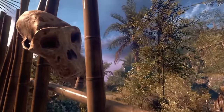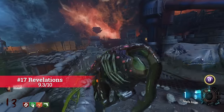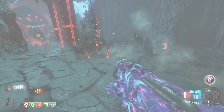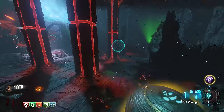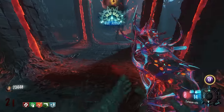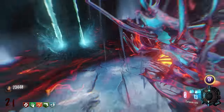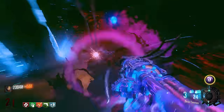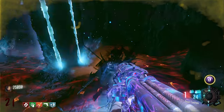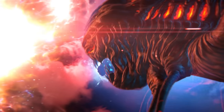I do get what Revelations was trying to do — adding the Thundergun, Apothican Servant, Ragnaroks, and Luanis to the mystery box, and having Margwas, Panzers, Keepers, and Furies to create an epic culmination for Black Ops 3 Zombies. I enjoy a lot of chaos on a Zombies map and think it works well here. However, I do drop points for the Furies alone — I find them unbearable. But other than the Furies, I enjoy this map's simplicity. The map design was also well executed, though it's still the lowest on the list for Black Ops 3 maps.